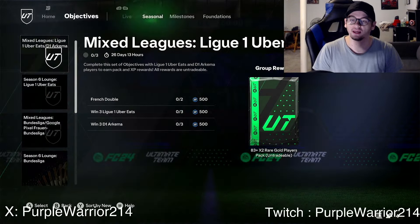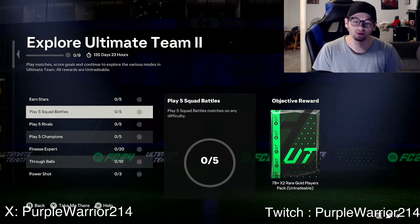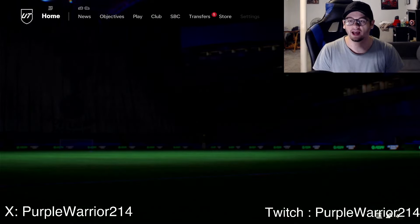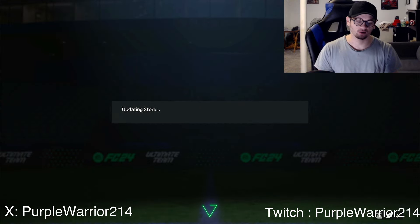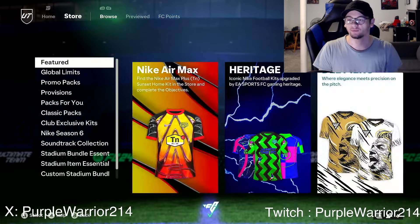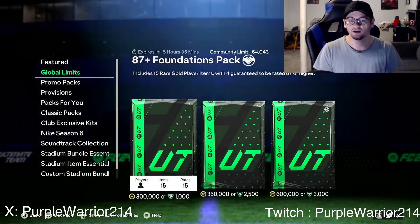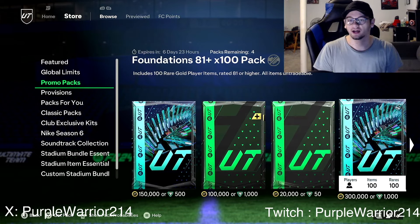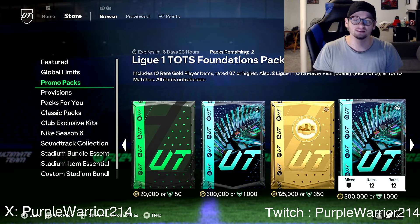The seasonal objectives offer XP and milestones. The 'Explore Ultimate Team' section is more for new players joining — nothing too crazy. You can get a draft token for building 30 chem or more, which most of you probably already have. Let's jump into the store packs — they have an 87 Foundation Pack which I actually really like. I'm not going to be opening any packs today like I said.